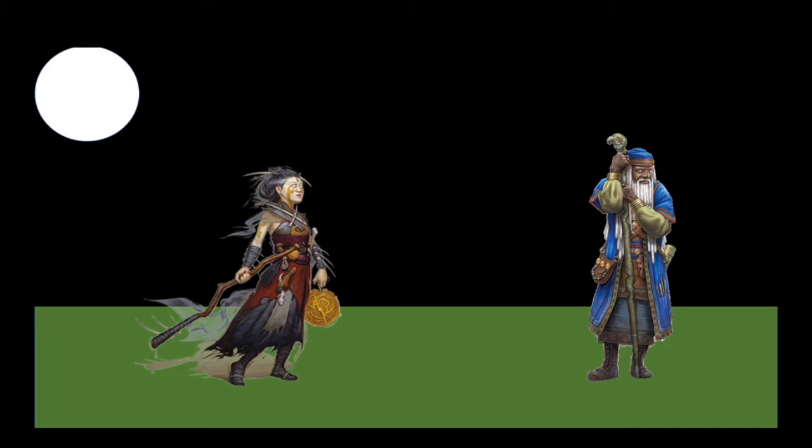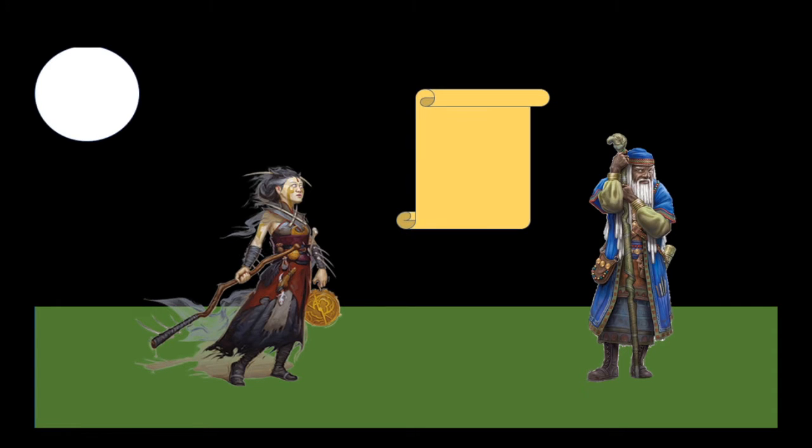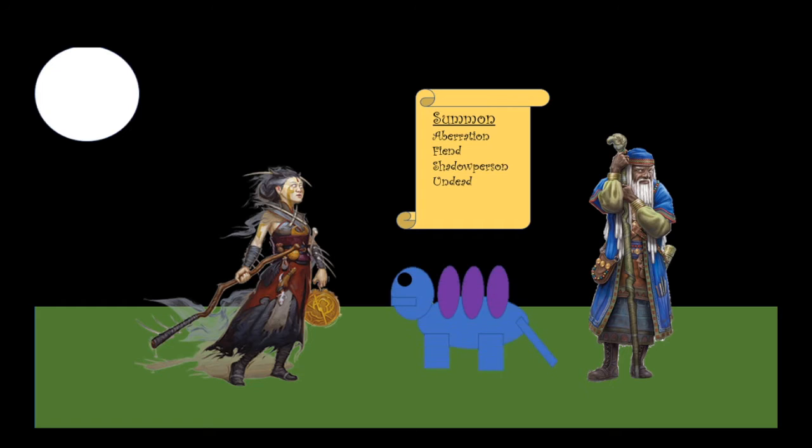Then after Druid, Warlock or Wizard would be your best bet, since they are able to summon aberrations and fiends, shadow people, and the undead. With Warlock you can take the Pact of the Chain to get an otherworldly being to help you, and Wizards get Find Familiar. But that particular spell could also be replicated with Magic Initiate or Ritual Caster if you want to stick with your Druid.